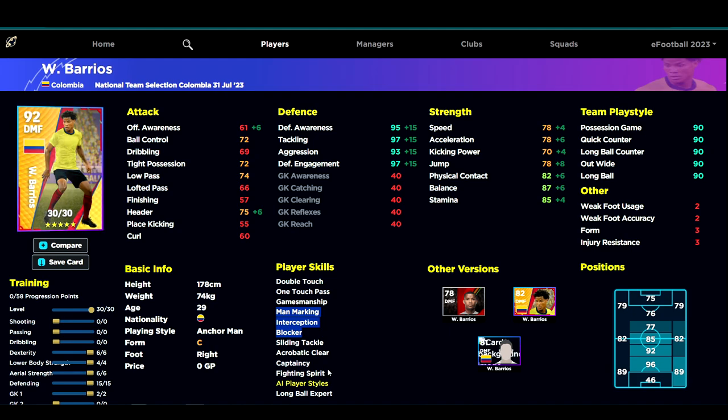He has all the defensive player skills you could possibly want — apart from heading, which is the main one you'd really want on him. Aerial superiority would be nice too. He's not as tall as Declan Rice but not as short as Davitz, so he's a really nice go-between. If you're used to players like Koundé or Cannavaro, putting heading or aerial superiority on him turns him into an absolute beast. I've played with Barrios's standard card a lot and he's just insane — the only thing stopping him is his player live update where he's not often on A or B, but the rest of the stats are absolutely ridiculous.